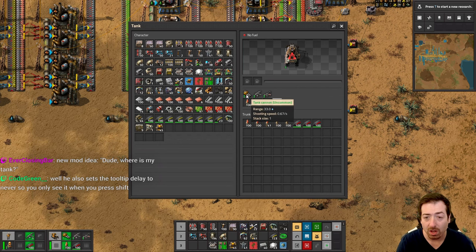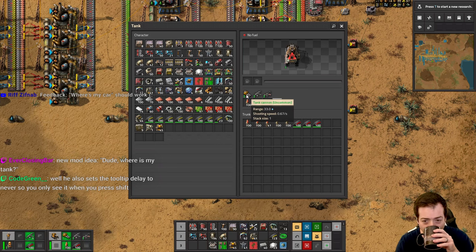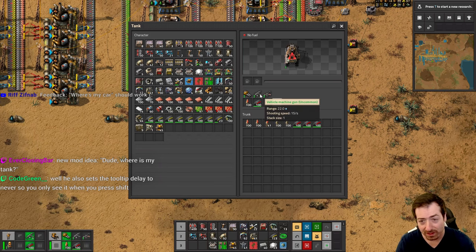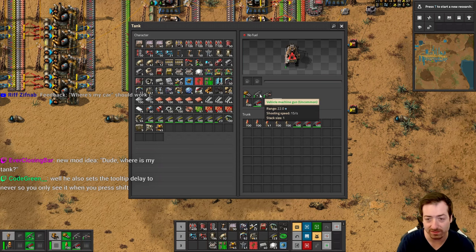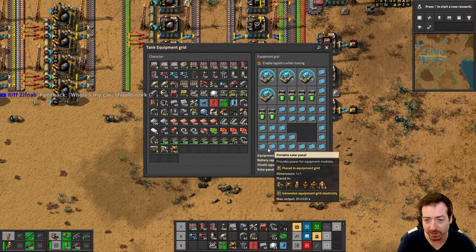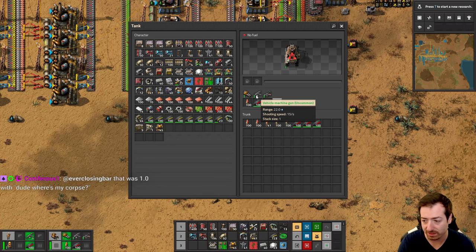An uncommon tank! So we have more range in the uncommon tank too. The weapons in the vehicle get upgraded. So back to the car question: a quality car won't have a bigger equipment grid, but what it will have is better weapon range. So that's super nice. We get 10% more range on these things, which is a pretty big deal.